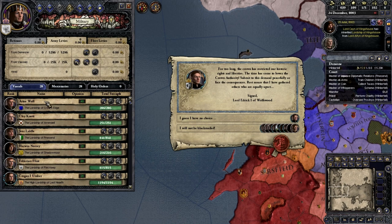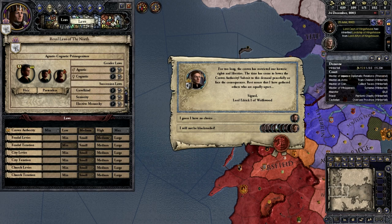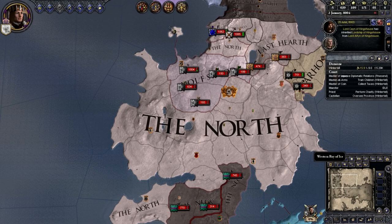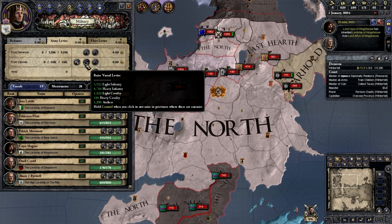What do you even want? You want to lower Crown Authority? Crown Authority is medium — yeah you can suck a dick, I'm not doing that. So we're already in a civil war even before Aegon comes and gets us, which is interesting to say the least. She needs a tutor — someone with high diplomacy skill would be nice. Let's go ahead and raise the troops, which is just dumb because I should not be having to raise my men this early on. But apparently I have to.